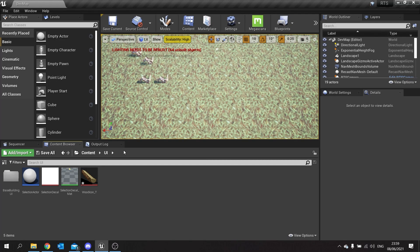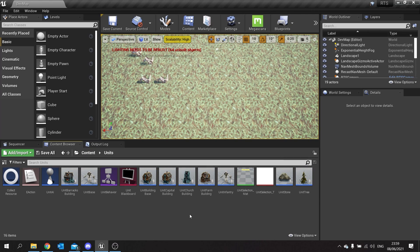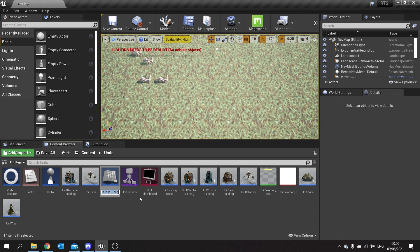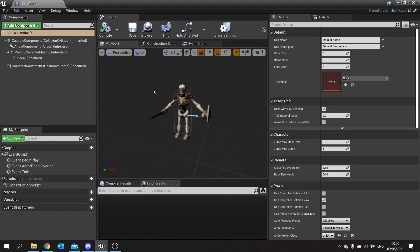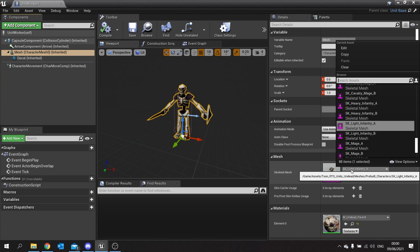First we need a variable on the unit to determine how much wood they actually hold. If I go to the unit here, we're going to create a new child blueprint class and call this one 'UnitWorker'. Rather than using the soldiers, we'll make them workers, and we're going to change their mesh to the worker.